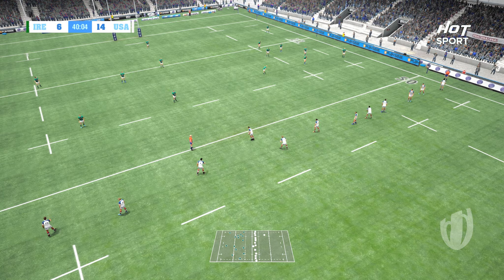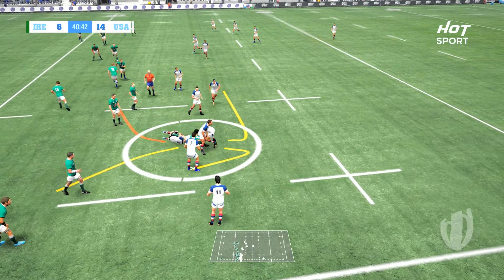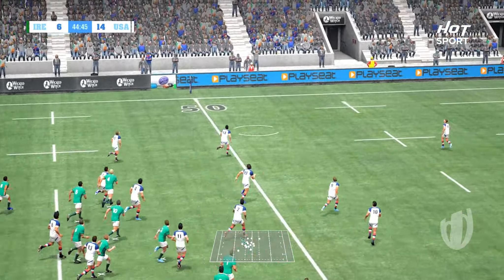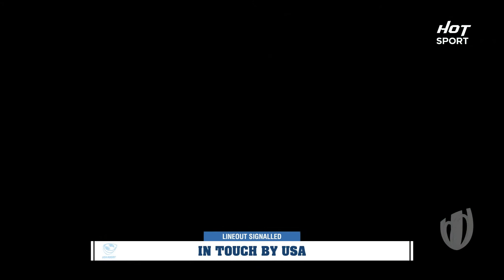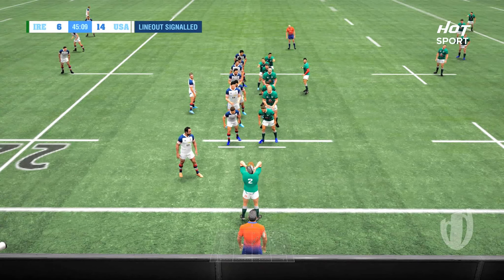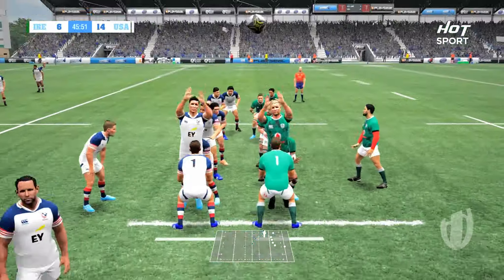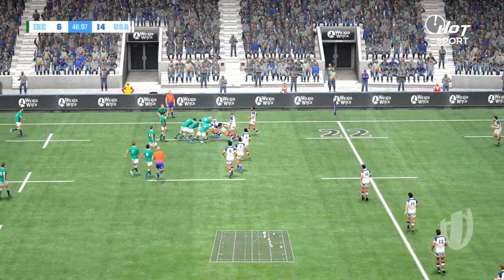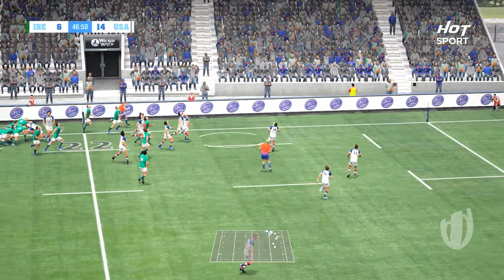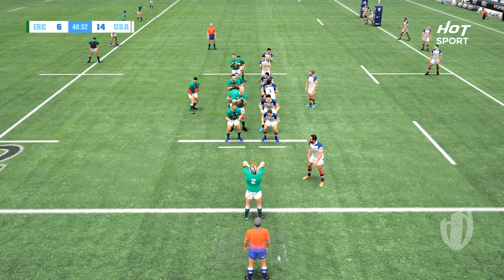Standing by for the referee — what a first half by the Eagles! Welcome back, second half underway. Connor Murray dishes it out left-hand side, going down to the sideline — oh, taken out accidentally by the Eagles. Scott Buckley feeds it into the line out, claims the ball well — Connor Nutbrown feeding the ball. Ireland come with a high kick, taken well.